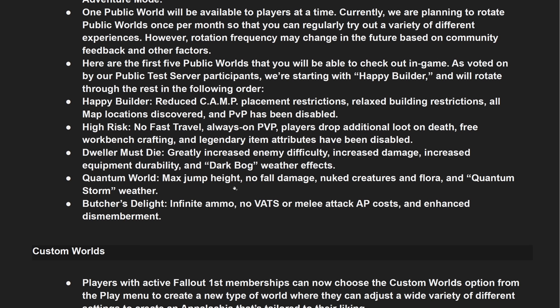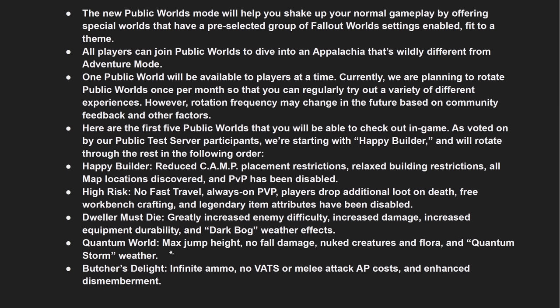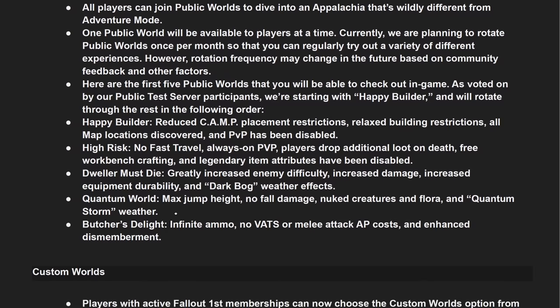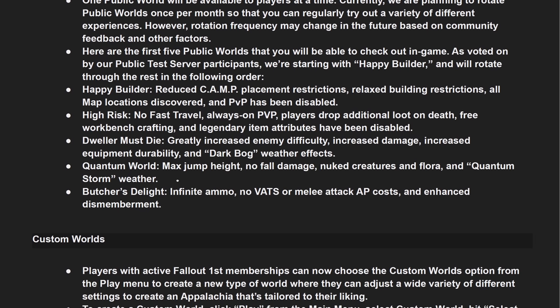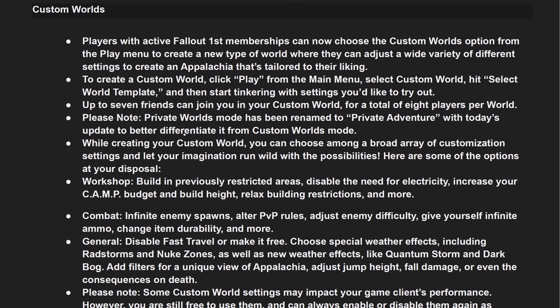Quantum Ward: max jump height, no fall damage, nuke creatures and flora, and quantum storm weather. Butcher's Delight: infinite ammo, no VATS or melee attack AP cost, and enhanced disembarkment. What they didn't state here is that those worlds reset every month and there is no connection with Adventure Mode. Basically you create a copy of your character to play in those game modes and after a month this copy is erased — there is absolutely no connection with Adventure Mode.